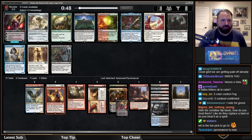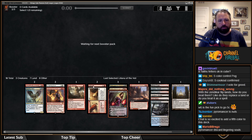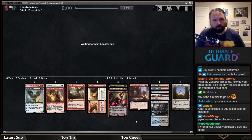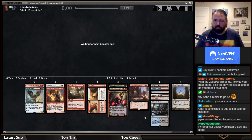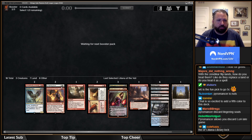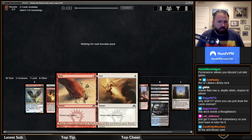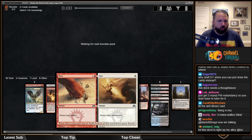I kind of wish I'd taken Demonic Tutor now that I have all these planeswalkers. On the other hand, getting to play a two-mana interaction spell into a planeswalker is a lot better than a DT. Maybe now that I'm putting double-black cards, double-red cards, blue and white cards in my deck, I'm happy I have Volcanic Island. Pyromancer discarding Lingering Souls — that's quite the combo.